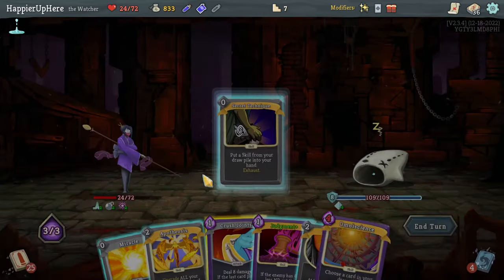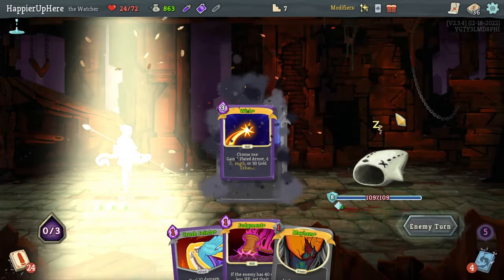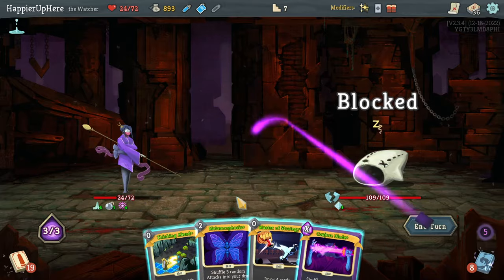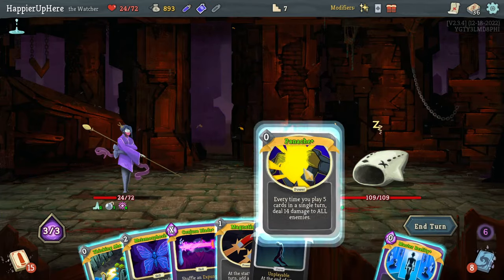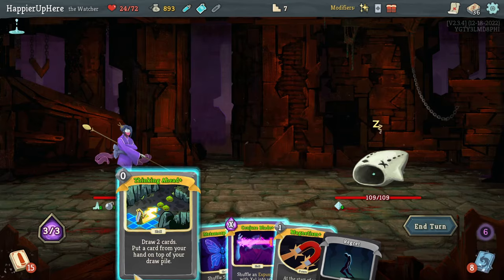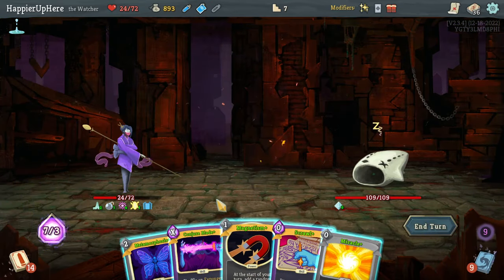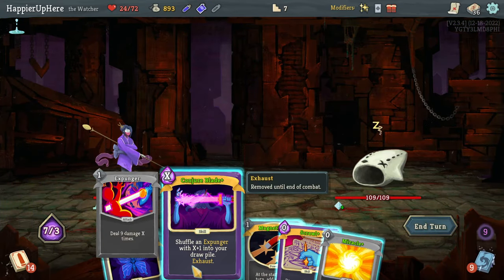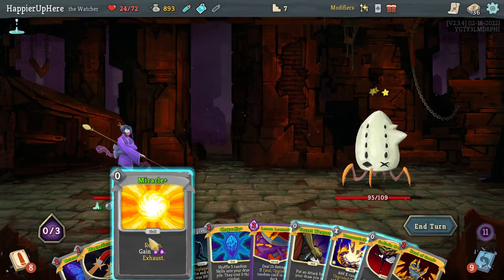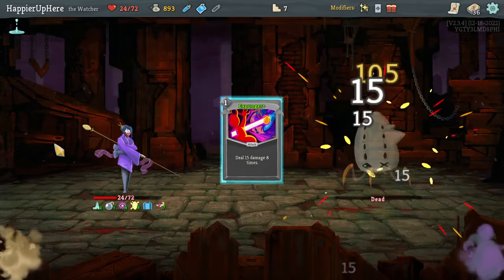With the upgrade I could double-play the Omniscience. Let's grab the Omniscience, do Apotheosis, Miracle, Omniscience the Wish - I'll be greedy and wish for gold because I feel confident I should be able to perfect this one. Next turn I'll start off dealing 40 damage with the Bomb. Amorphosis is interesting. Let's do Consecrate, Master of Strategy, Master of Reality. Let's do Thinking Ahead, then put the Regret back. I'll play Conjure Blade - it'll cost one energy but will deal 15 times eight damage. I can grab it with Secret Weapon and kill with it. Perfect!